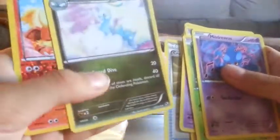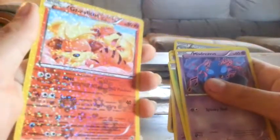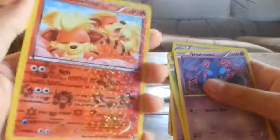Maybe I didn't do it wrong! Oh, that's a dragon type. Cool — I don't think I've ever seen one of those. Growlithe, I like that. Look at that. Is that a reverse holo holo? I don't know. Reverse holo? I really don't know. But wow, some good cards, man! Look at this. Full art card. Oh my gosh.